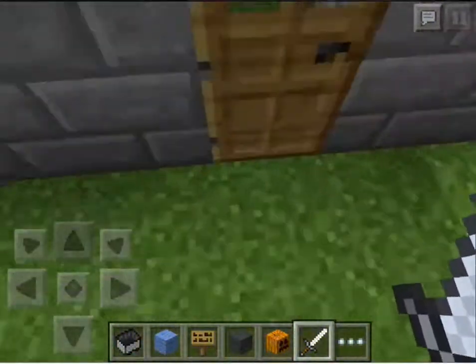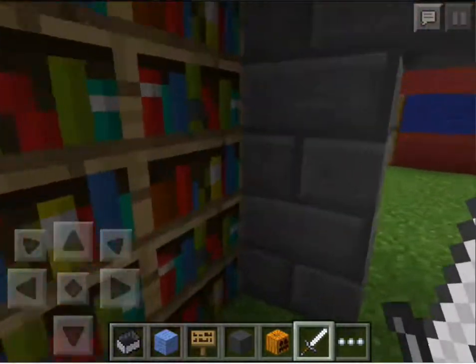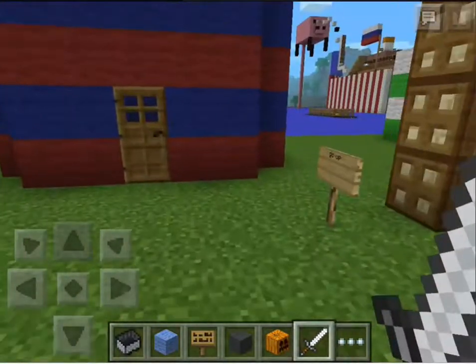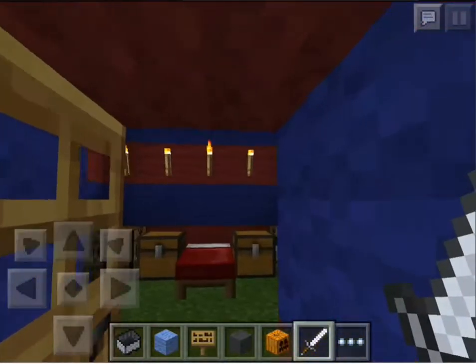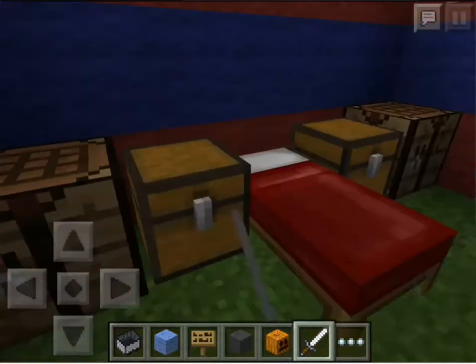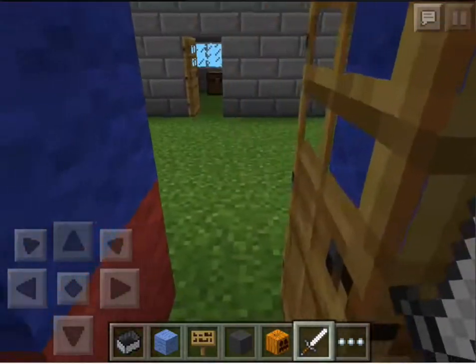And here's a cobblestone house — this is kind of like a little village here. And here's like a library; I was going to put maybe some books and one iron ingot in there. Over here we have a striped red and blue house, and there's going to be iron in that chest and gold in that chest.